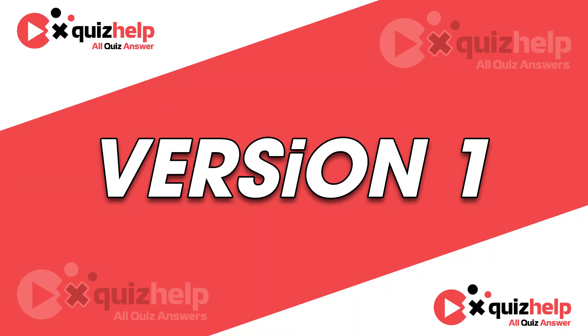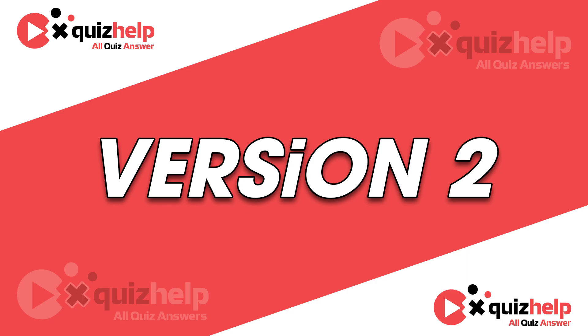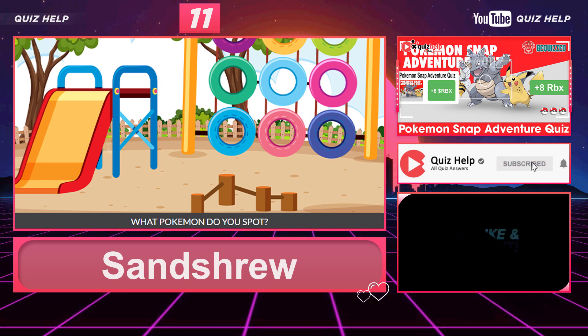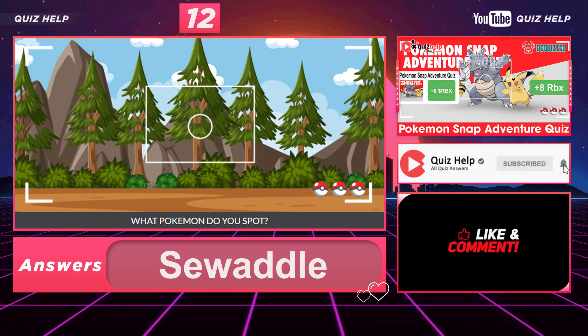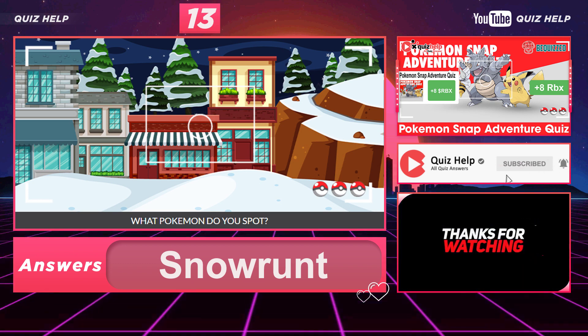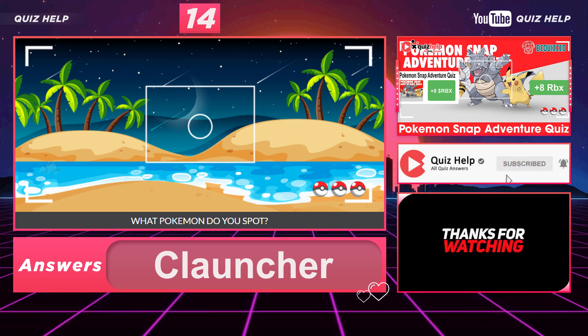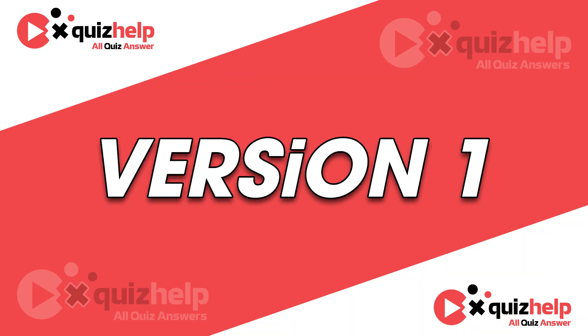Question 11 (Version 1): What Pokémon do you spot? Answer: Cedra. Version 2 — Question 11: What Pokémon do you spot? Answer: Sand Shrimp. Question 12: What Pokémon do you spot? Answer: Cedra (Version 1).